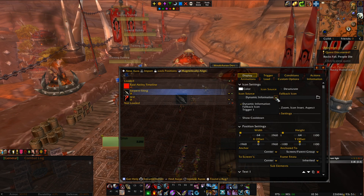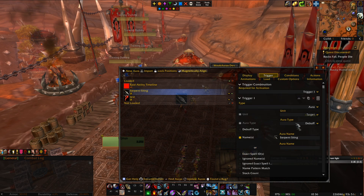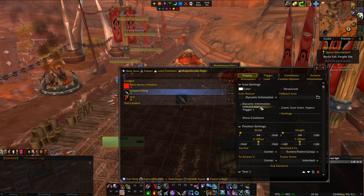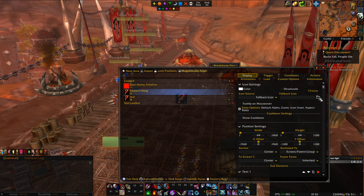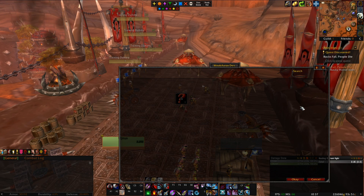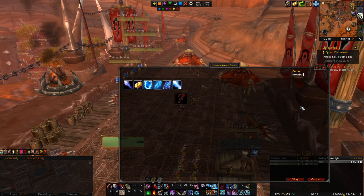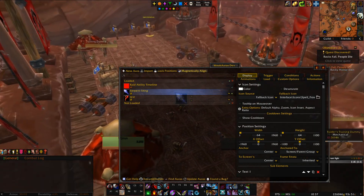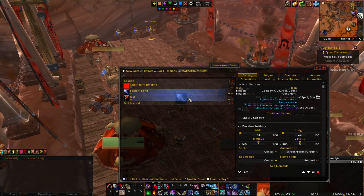You can also get the dynamic information here, which just means it comes from whatever we did in triggers. If you have multiple triggers, you can select which one, or if you actually want to show a specific icon for this weak aura, you can go into the icon field and choose which one. For testing purposes, I want my Serpent Sting weak aura to show me Frostbolt. So I type Frostbolt and there it is — now when I do Serpent Sting on a dummy, it's going to show me Frostbolt.